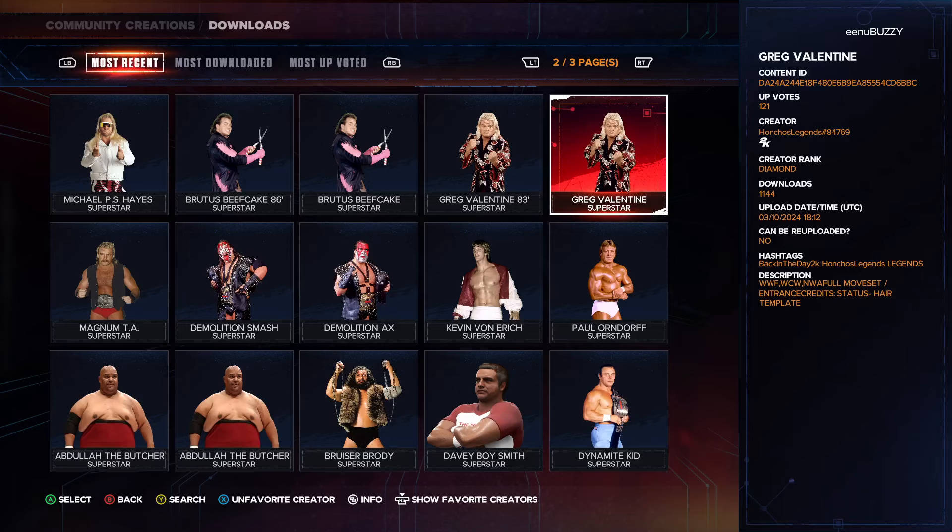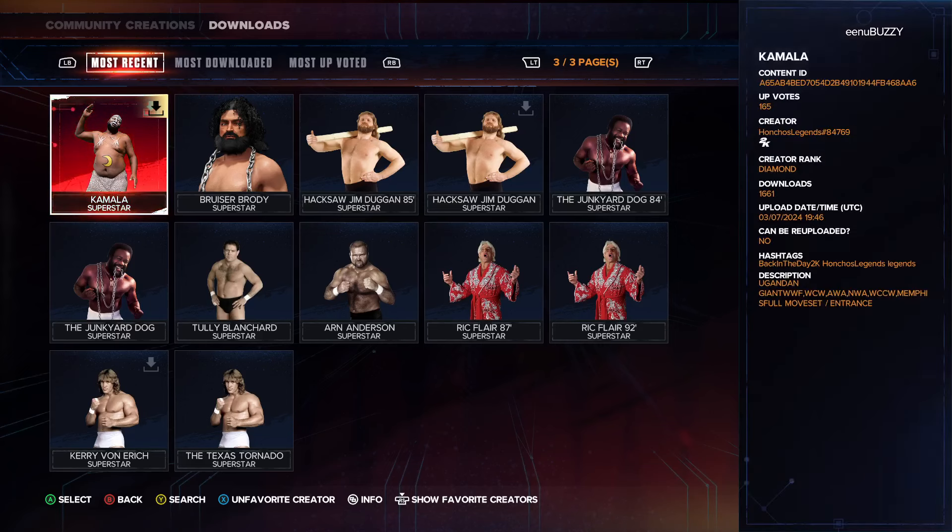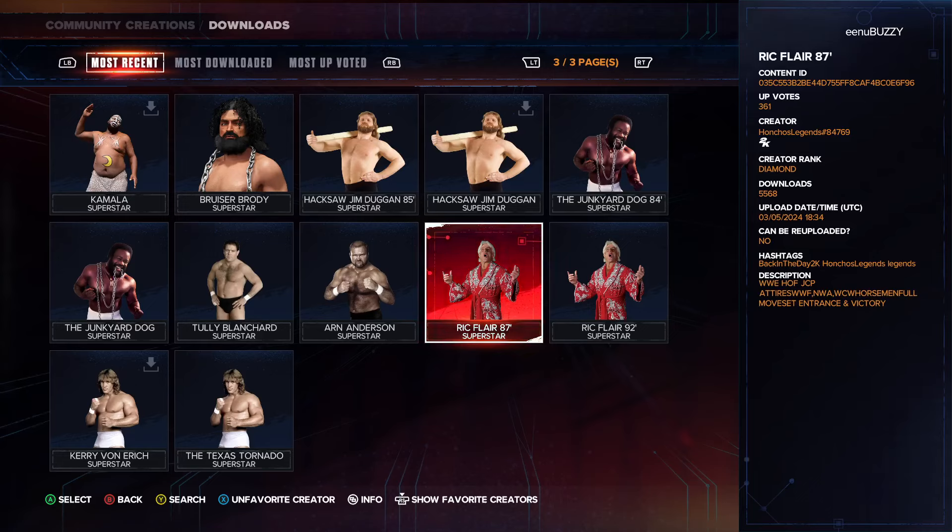Today we are talking about Honchos Legends, hashtag 84769 — that is the complete creator ID. The full game version has been out for only five days and Honchos Legends has already put up some amazing creations on the community creation pages. He created some wonderful models in 2K23 as well, so I've been keeping track of him. I'm sharing that ID in my YouTube video title so it'll be easier for you to find them.